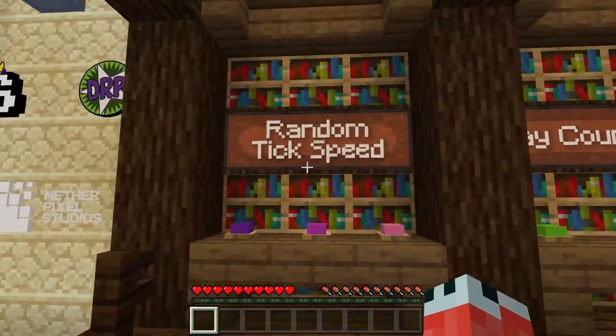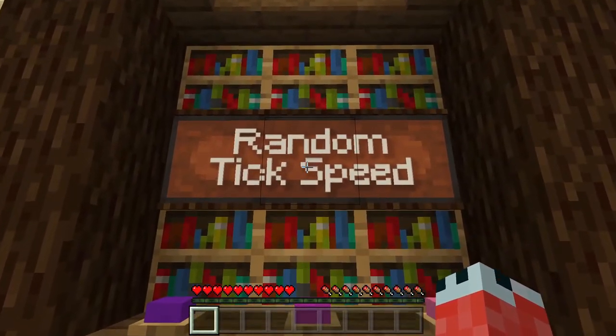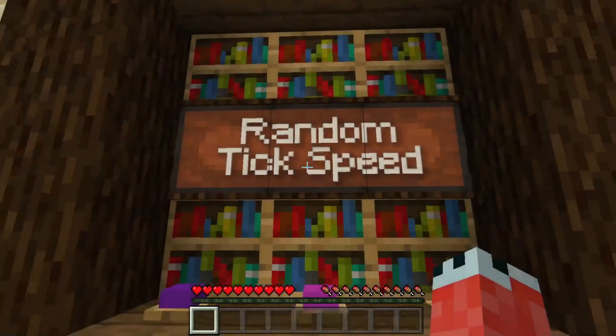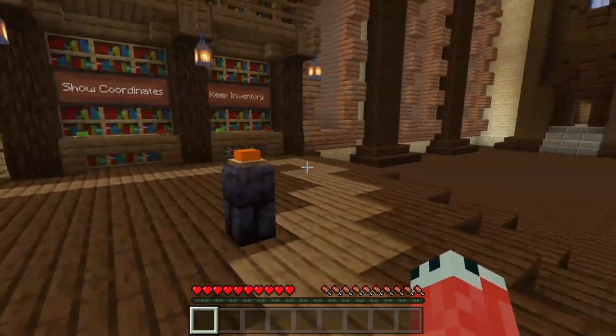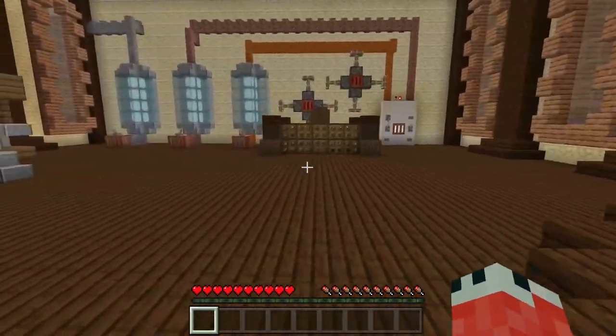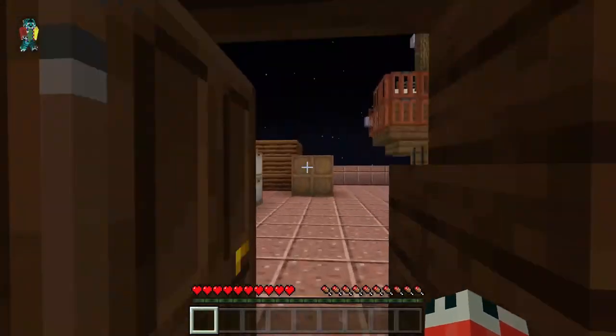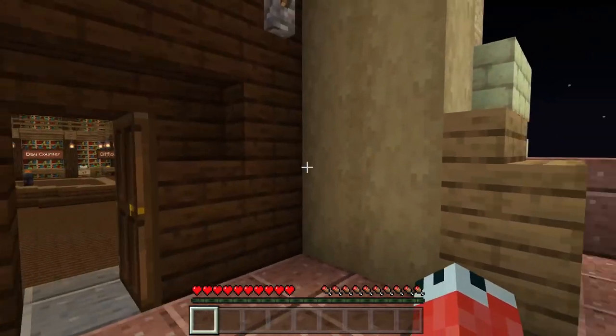Starting up here, the first secret is right in front of our face - behind this random tick speed sign in the middle. If you right-click, there's a hidden barrel behind there with a wandering trader spawn egg, which is going to be super helpful once you get a few emeralds. There are also bones, seeds, and cobwebs. That's number one.